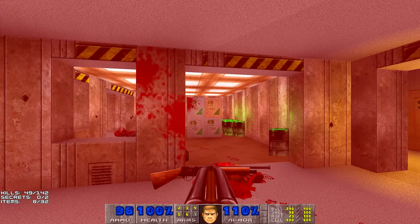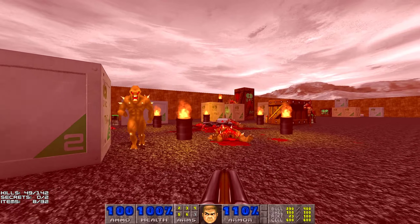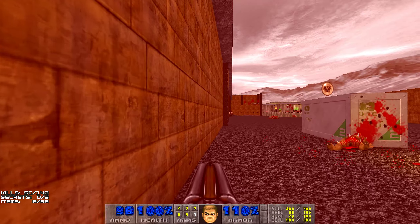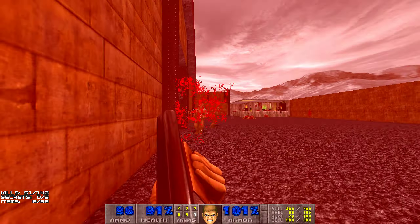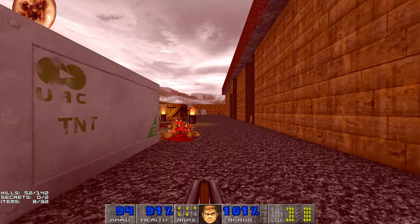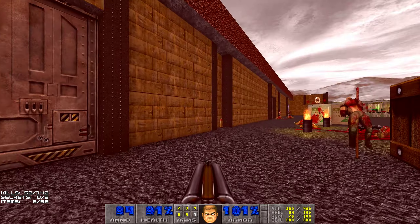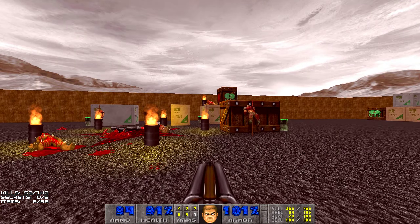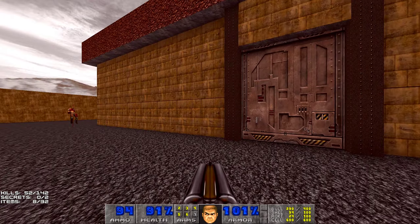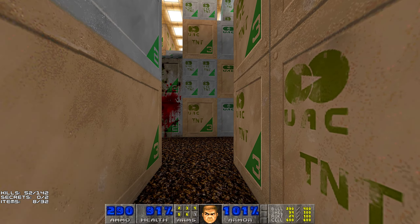Another enemy came out from the doors. By the way, don't take this rocket launcher just yet — you will need it later, and you'll see how we do it. For now, let's go inside this door.